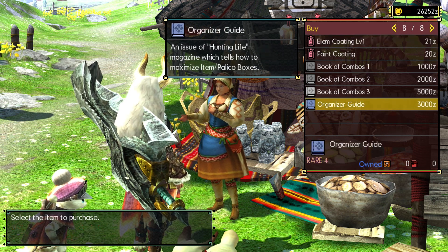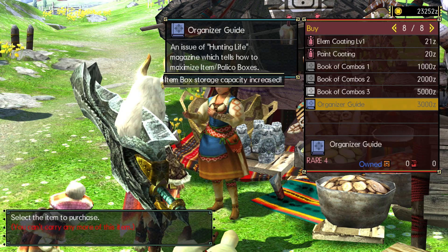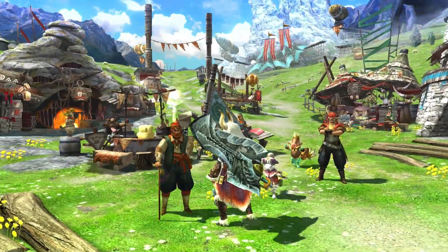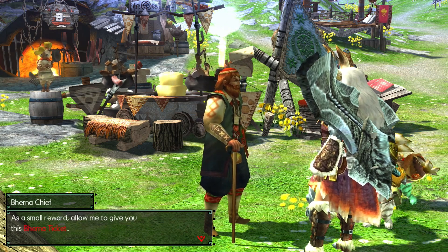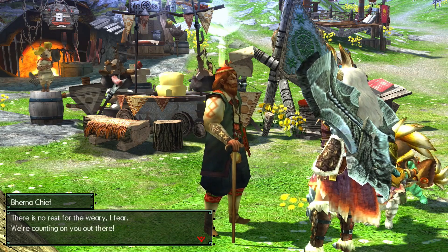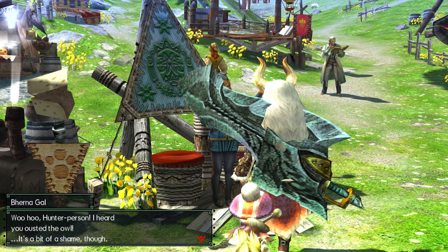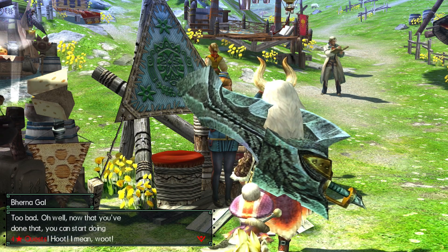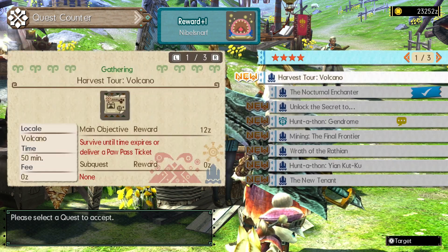I think we'll buy an organizer guide - just increases the storage capacity of your item box. Let's talk to the Burner Chief. With the Malfestio gone, the survey team can resume its nighttime research. He gives us a Burner tip and announces that we now have permission to initiate four-star quests. There's no rest for the weary. So this will be the four-star quests - woohoo! Now that we've done that we can start doing four-star quests. Maybe we can find some interesting monsters that will attract more tourists.